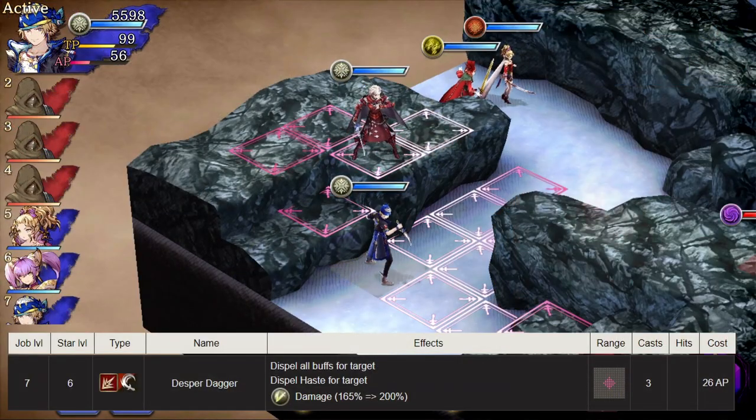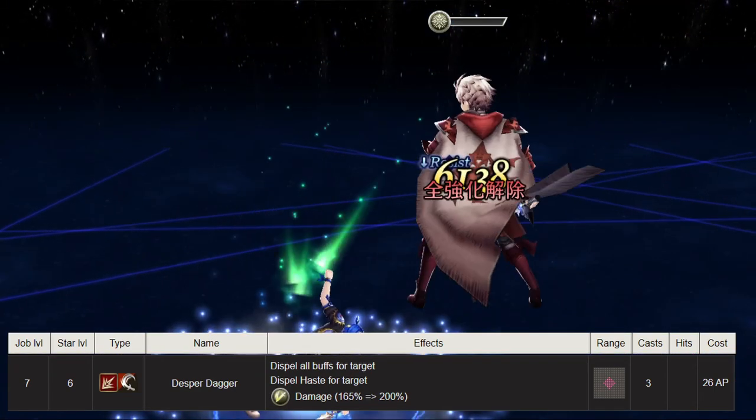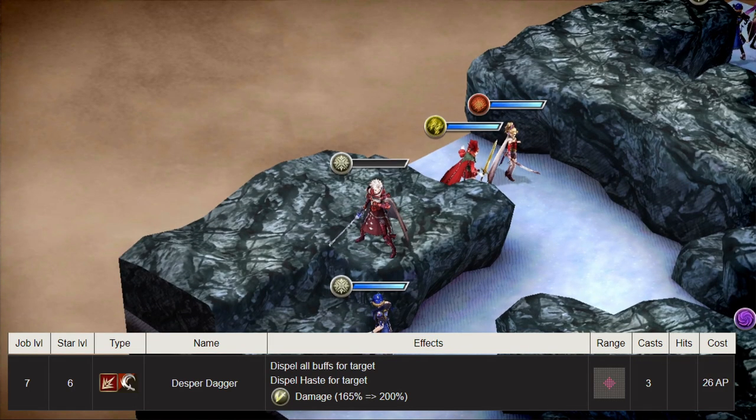Dispel Dagger is another short range attack, this time with a 200 times modifier. It has a Dispel effect which is very useful for stripping opponents' offenses and defenses.